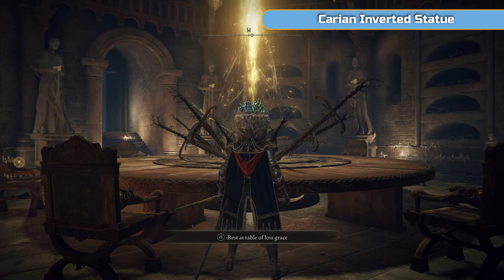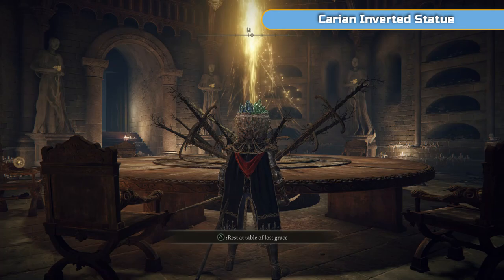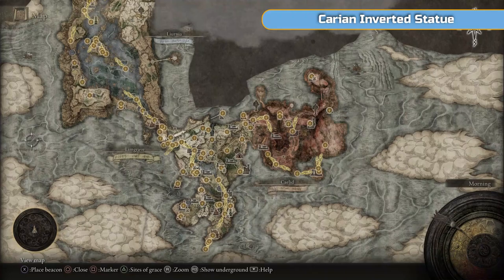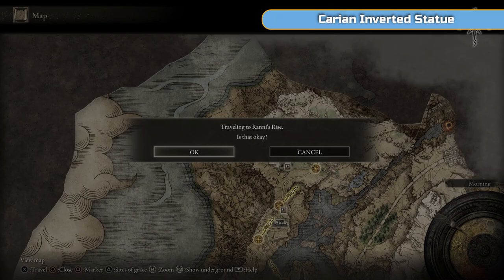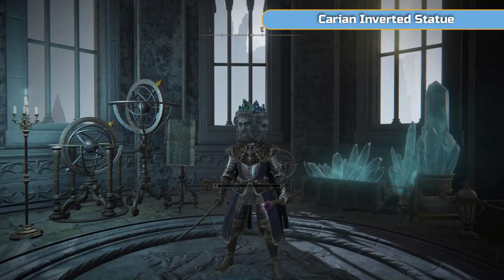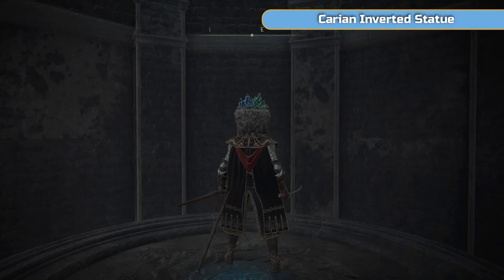Hi there, I'm Ben and welcome to part 12 of my full platinum walkthrough for Elden Ring. We are at Roundtable Hold, this is where we were at the end of the last video. What we're going to do first is go to Rani and go see her - she's awake now - so we'll teleport back to Rani's Rise and show her the dagger we got in the previous video, the one we picked up near where the giant mimic was.